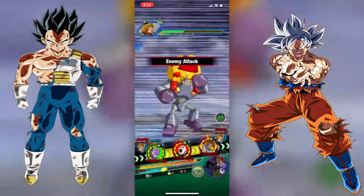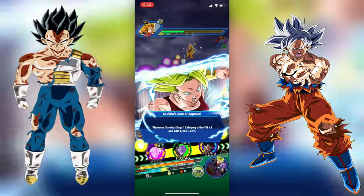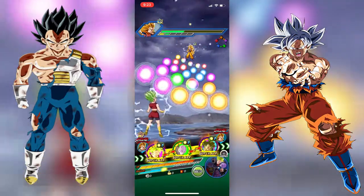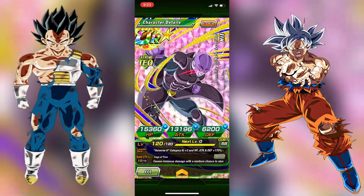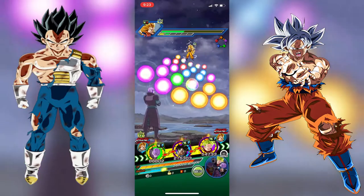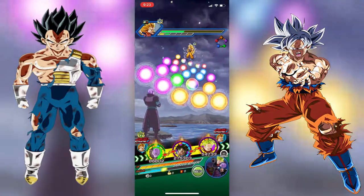Hit is a dual category lead — I believe the first non-LR dual category lead in the game. His leader skill is Universe 6 category Key plus 3, HP/Attack/Defense plus 170 percent, or Universal Survival Saga category Key plus 3, HP/Attack/Defense plus 150 percent. His Universe 6 category leader skill at 170 percent across the board is the first of its kind, and Hit has ushered in a new era of leader skills.